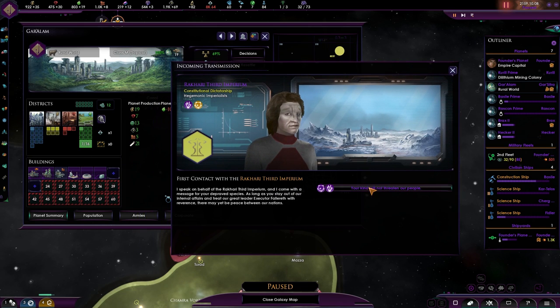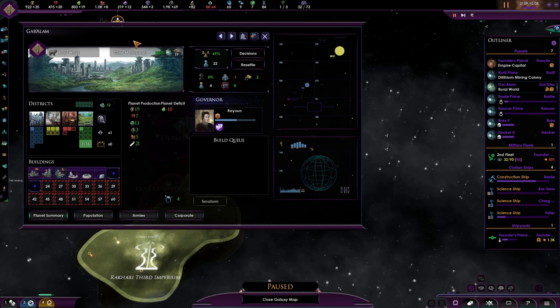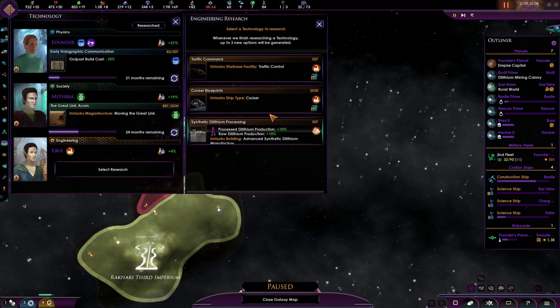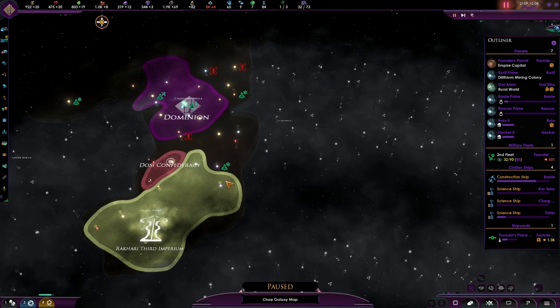Holy crap, what the hell is that?! The Ricard Third Imperium. And there are the Gemina fighters — we can unlock the cruiser. Seriously, traffic control is also very nice — that would help our economy. But this guy has been boosting like crazy: 32 a month. Let's get the cruiser out of the way as well.